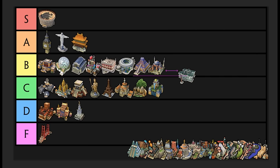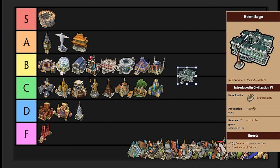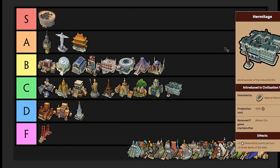Hermitage is another cultural wonder. I'm putting it in C tier. I used to think it's better than Bolshoi, but if Bolshoi didn't randomly give you free civics, this would be higher. Hermitage gives you three great artist points per turn as well as four great works of art slots — another cultural wonder if you're doing great works tourism. But I always find it kind of lackluster because of where it falls in the culture tree. Hermitage C tier.